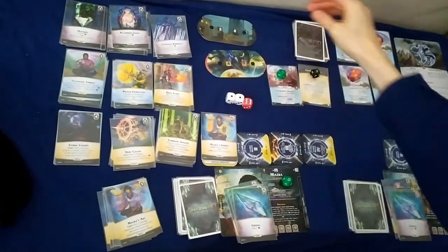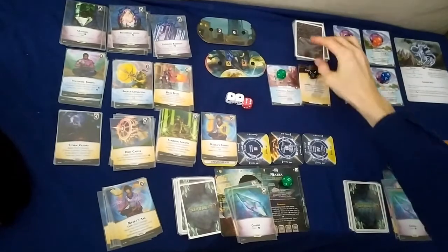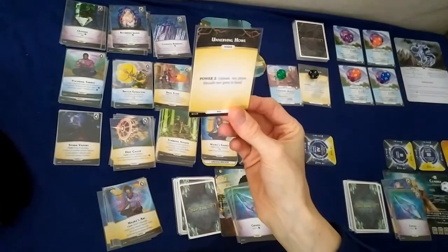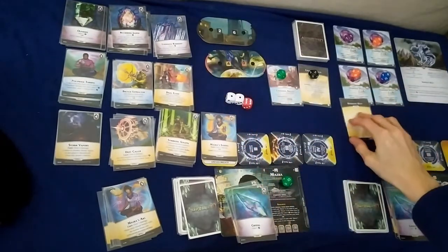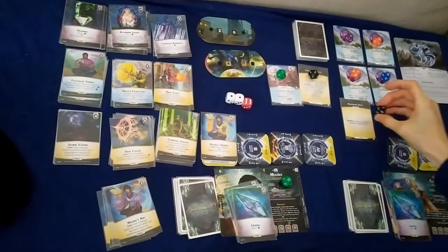Nemesis turn: Gravehold suffers two damage, down to 26. We get power two — unleash: any player discards two gems in hand. That's placed as a power two.